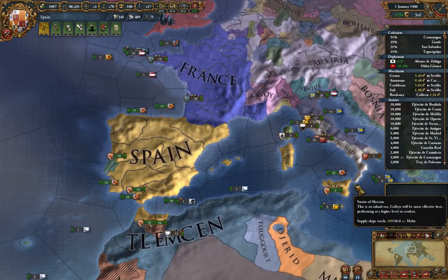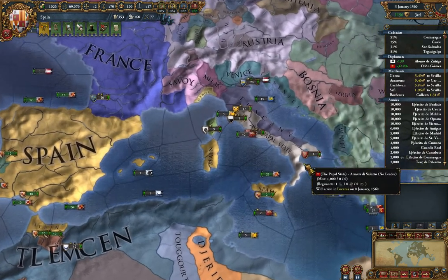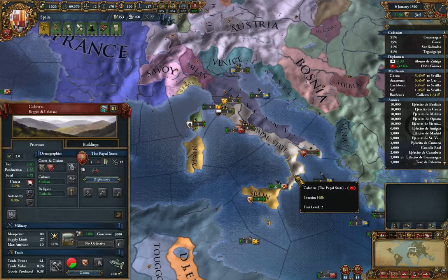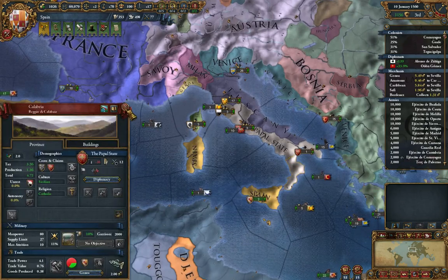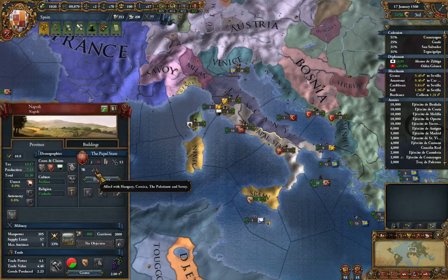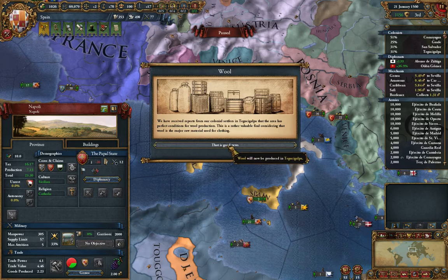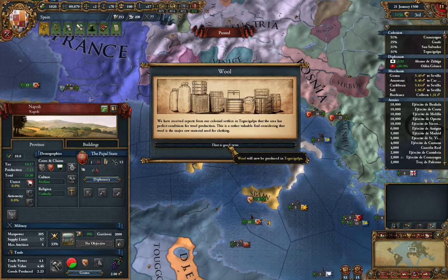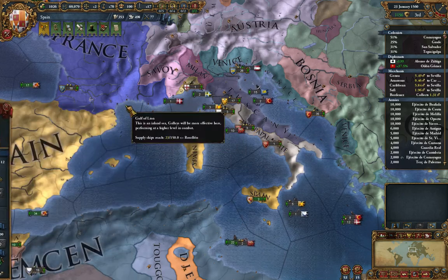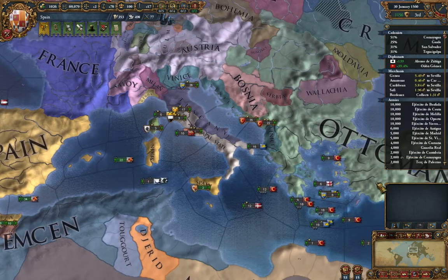By easier prey, I mean maybe going into the Papal States over here, because I do have a claim being fabricated in Calabria. That'd be kind of good to make our way into Italy. Who are the Pope's allies? Hungary, who are nobodies? Corsica, Palatine, and Savoy — so a bunch of nobodies. Good. Wool is going to be produced in whatever the heck that province is called — I can't pronounce it, so I won't bother trying. I don't want to embarrass myself more than I do anyway.